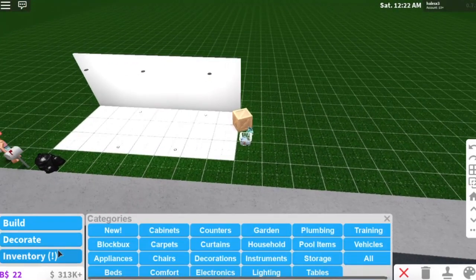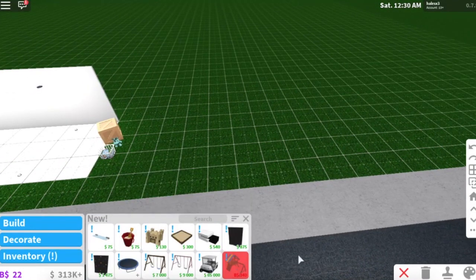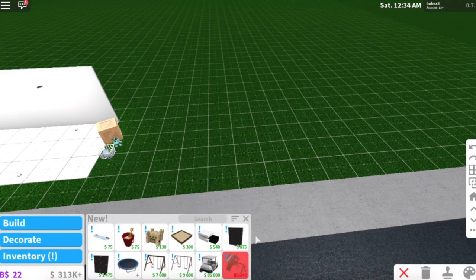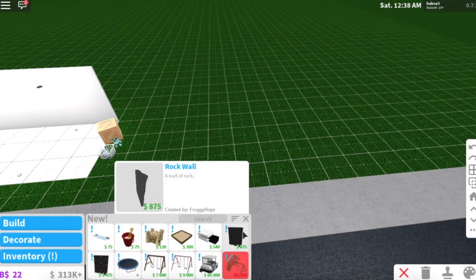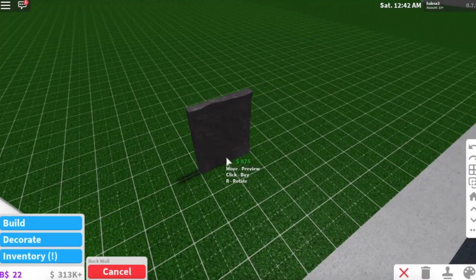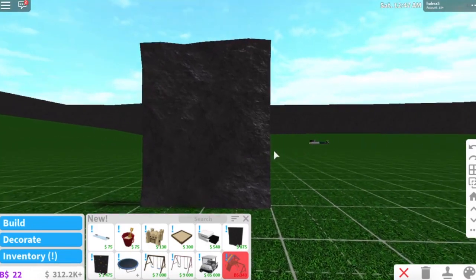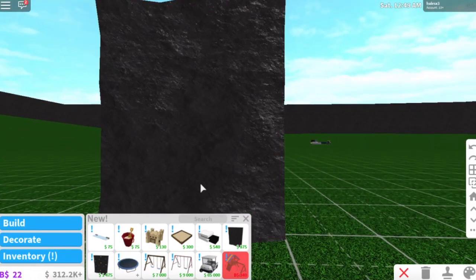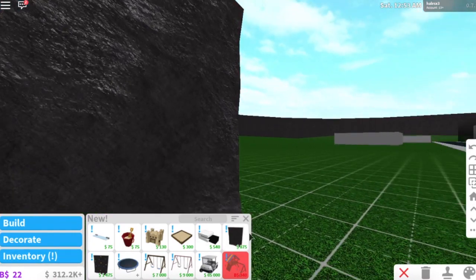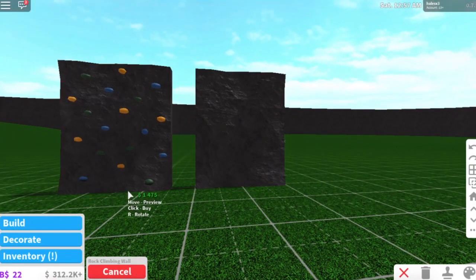Let's go into build mode. Oh my gosh, look at that - you need block books for that. We have a rock wall! I was right when I saw this on the Everything Blocksberg account. A lot of people were saying it was sand, but because it was vertical instead of horizontal I knew it was going to be a rock climbing wall. I want to know where those little climbing holds are.